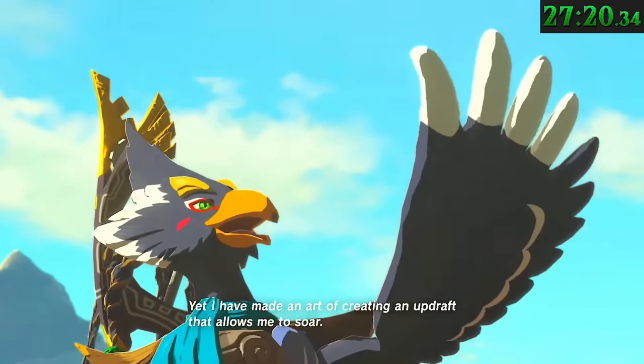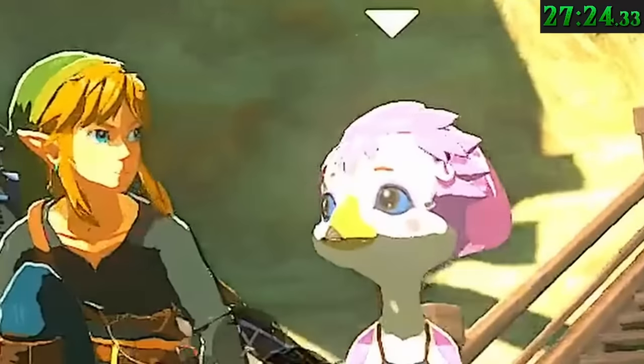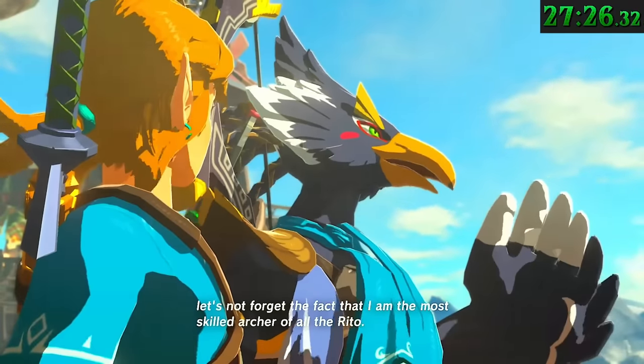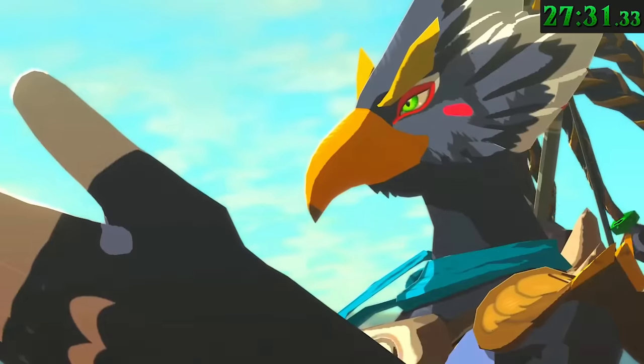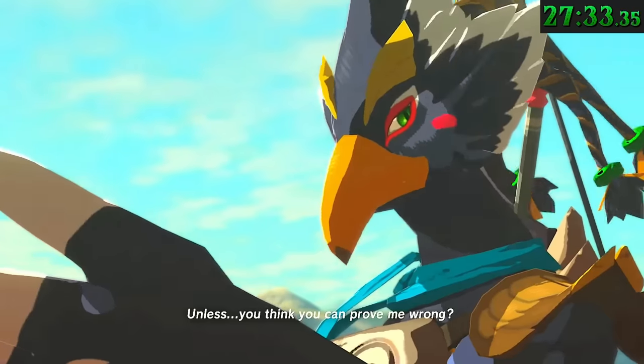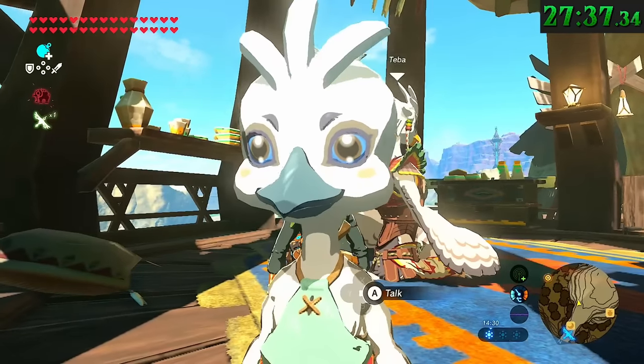Revali has red circles on his cheeks. This is a trait only exhibited by children and adolescents among the Rito, indicating he was not yet fully grown as an adult when he fought and died — or maybe it's just some war paint. His markings do seem to be a little more red instead of the rosy tone of other birds.